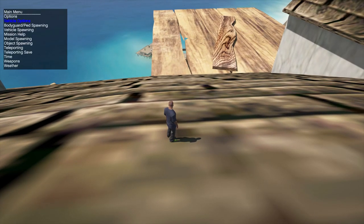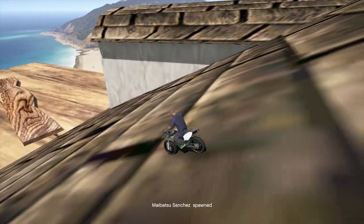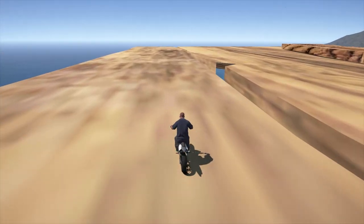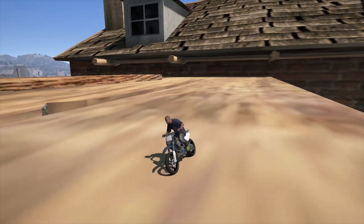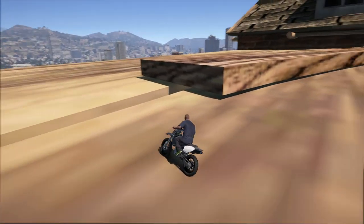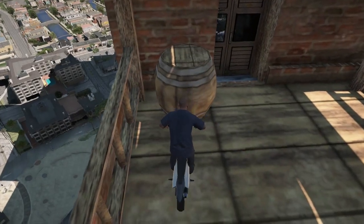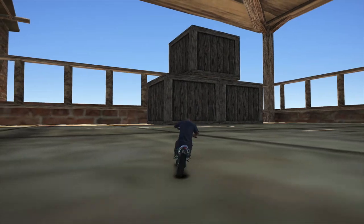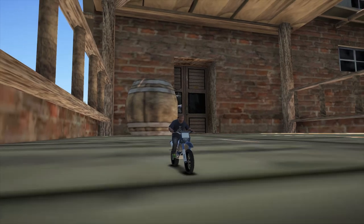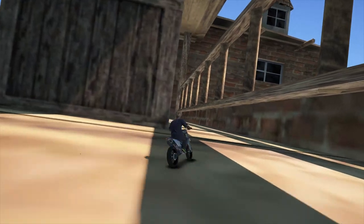I feel like I need a bike — let me spawn a bike. This makes it a little bit quicker to move around. Guys, I'm on a house and I'm actually using a bike to drive across it. This is super cool though — it's a custom object from a different game. I don't even understand. Can I fall off this? Oh my god, we actually fell through it. I honestly feel like I'm a little ant — like we're in some kind of Toy Story thing, like we're shrunk.